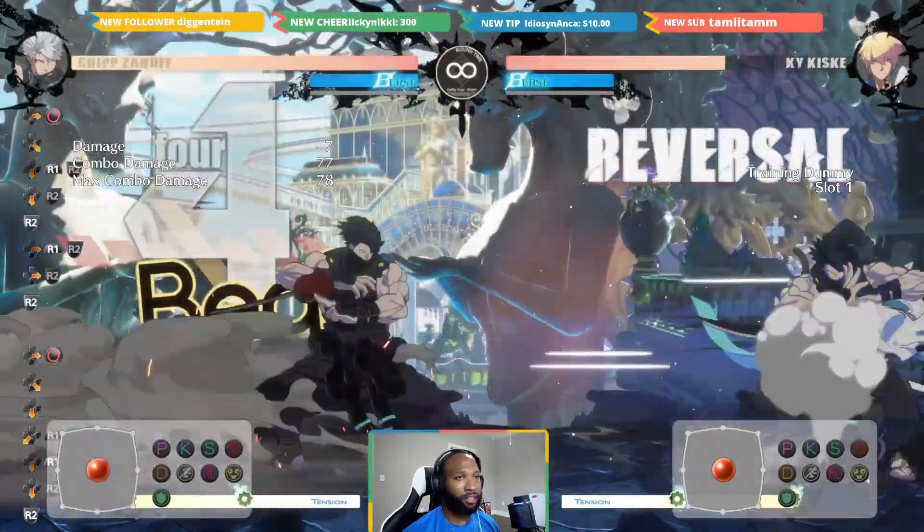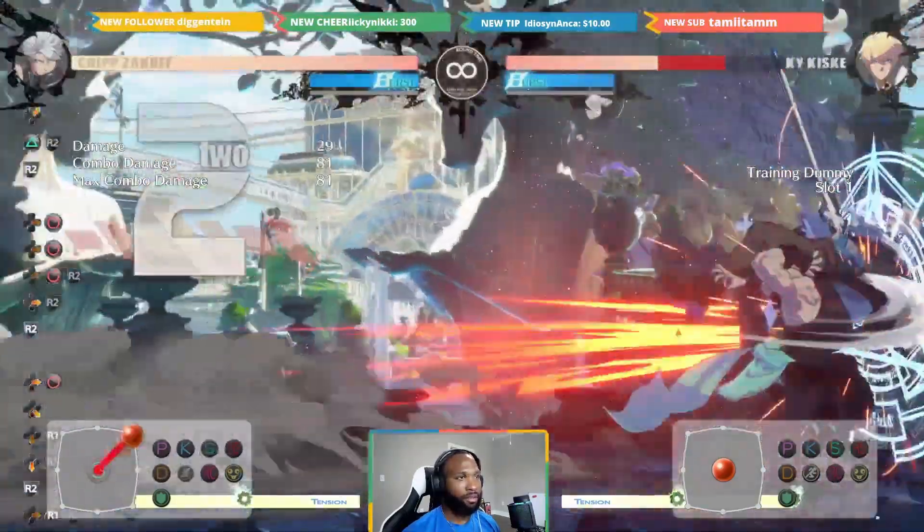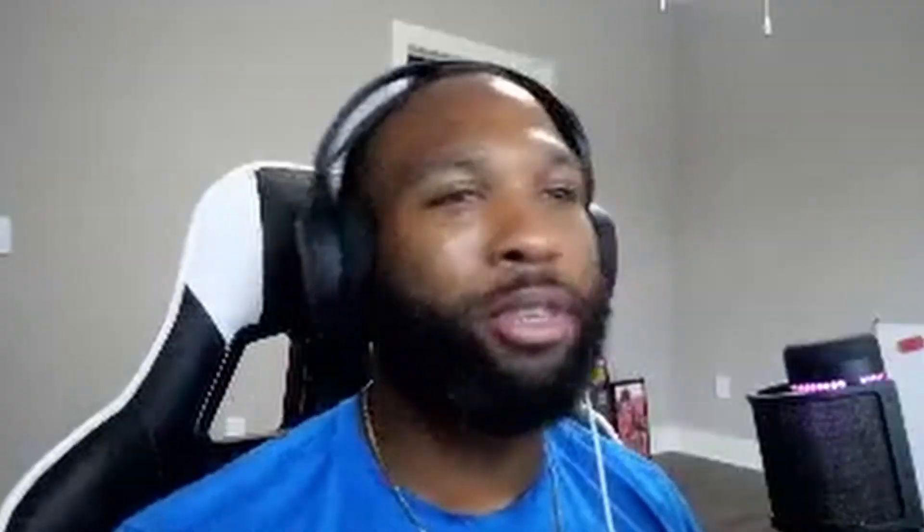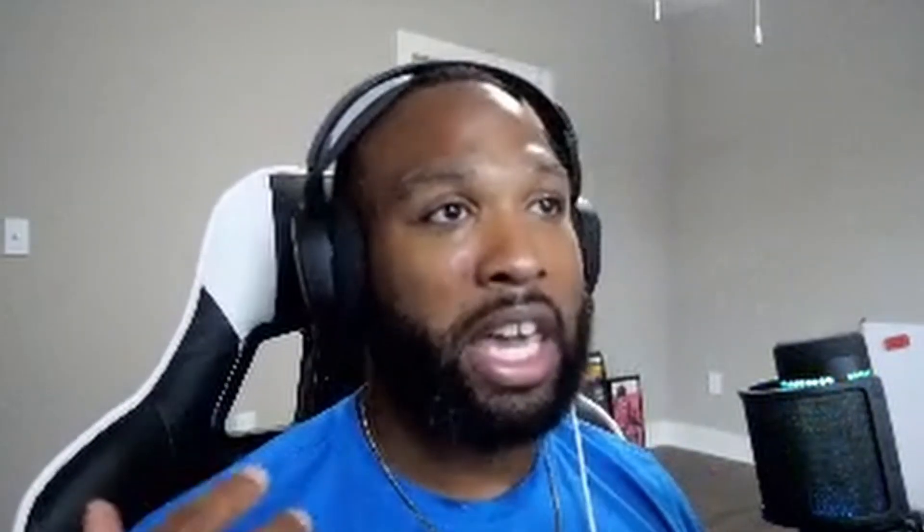We get ourselves a little punish here. Whether or not the opponent is going to throw out a button or a DP out of the corner, Gamma Blade after 2D is very advantageous.